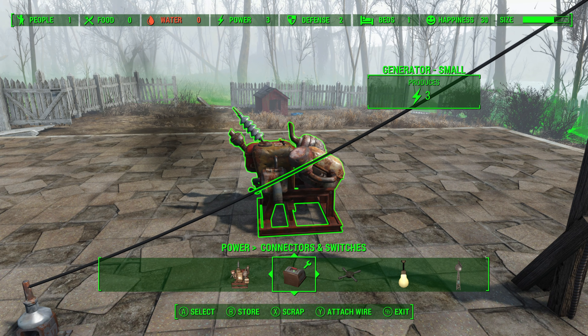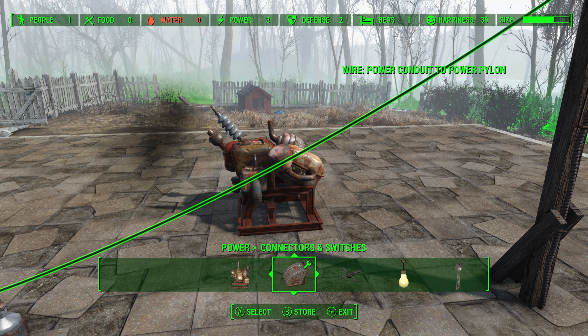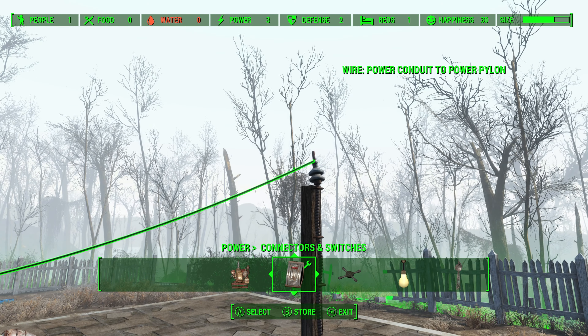You can use the wireless power glitch in Fallout 4 to connect objects in settlements without wires, and in this video I will show you how you can do that. Hi, I'm Mo and I'm trapped in Fallout.